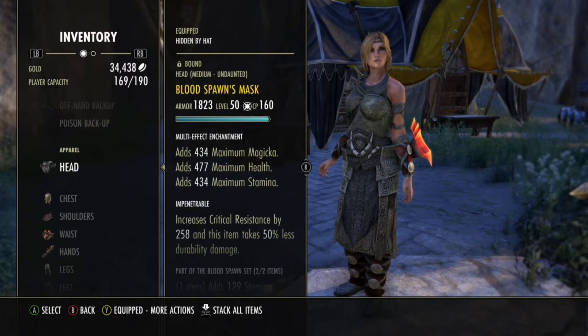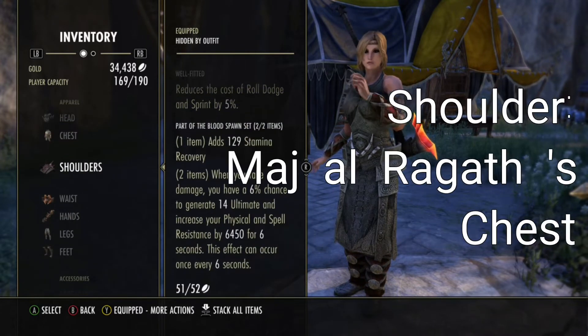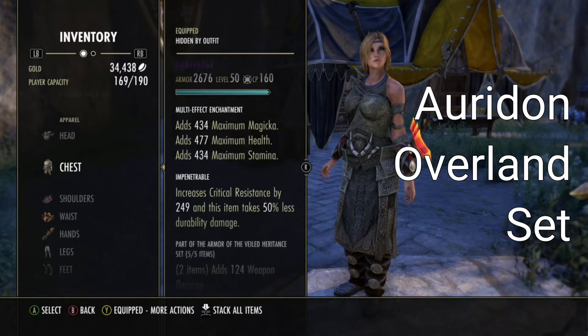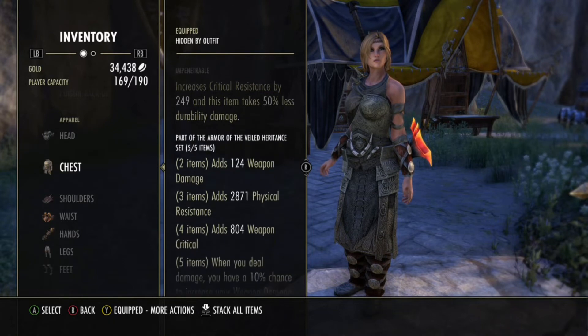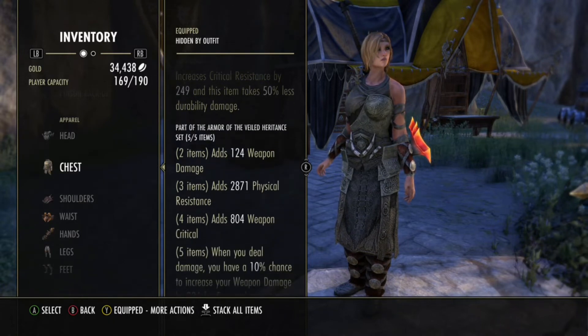2-piece Bloodspawn for some Stamina Recovery, Ultimate Return, and the major resistance buff you can get basically on cooldown. And then I'm using the 2-piece Failed Heritance on the body — this is a heavy set so we have to use the 2 pieces on the body here. Failed Heritance — I love this set. A small buff of Physical Resistance, which is nice, and that levels it out a bit for the Stam DK.